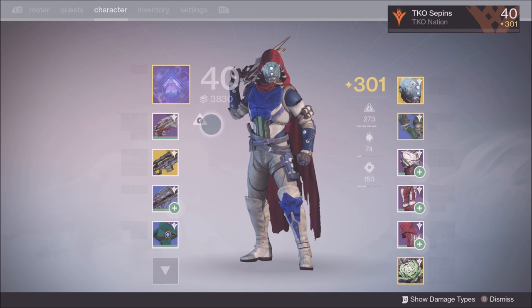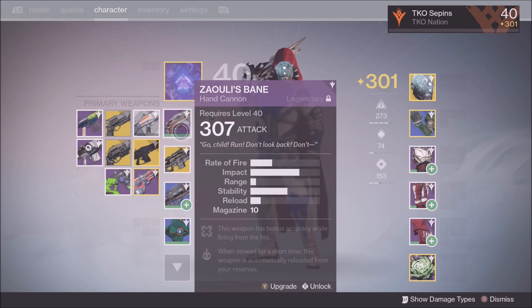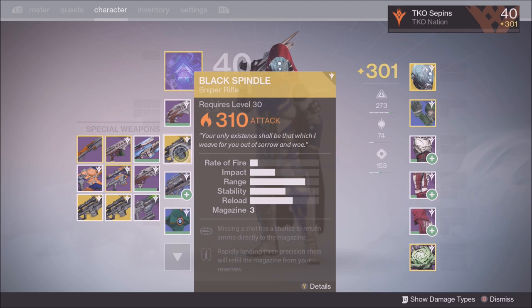It is very hard to get anything above 300 because you have to get so lucky, and most of it comes from the raid — except for the sniper rifle, which was believed to be a glitch that Bungie wasn't supposed to allow. The sniper rifle dropping at 310 for everyone is going to be nerfed, so I'm going to infuse it with another weapon.